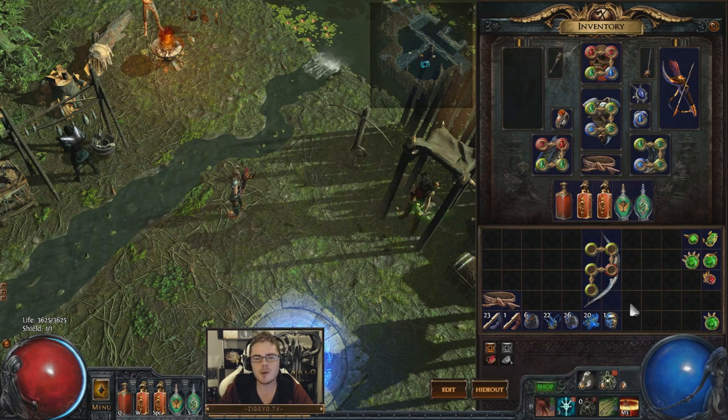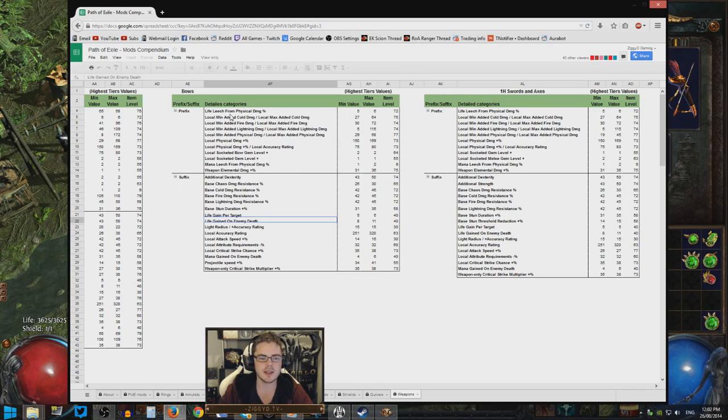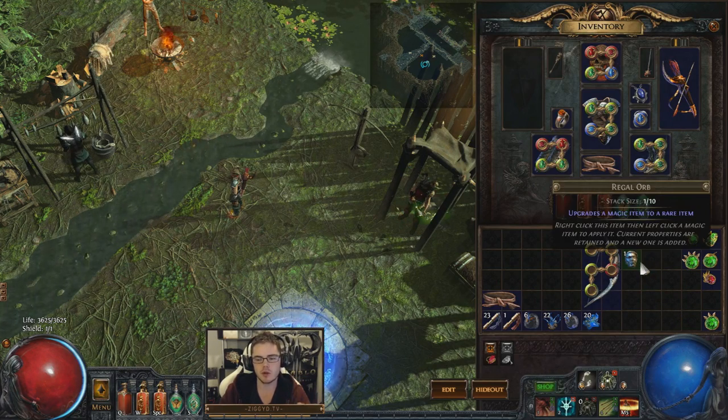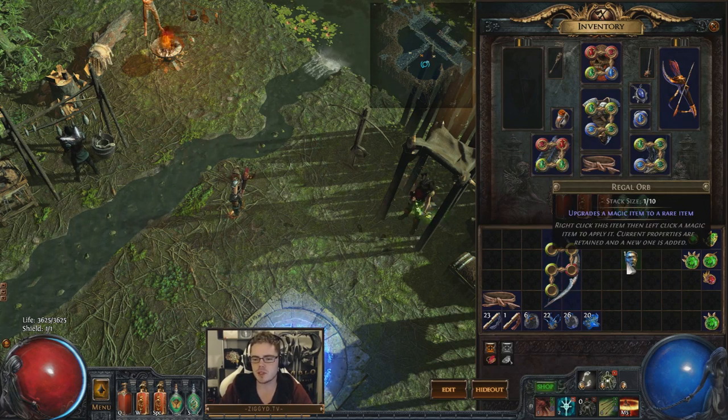Now we're going to regal it. We're moving on finally — going to use this regal orb. What we're hoping for is we can now get any of the prefixes and suffixes we don't already have. We have crit multi and we have IPD. Ideally we would get a high flat physical damage roll — then we won't need the master crafting at all. Or you can use master crafting to add something else. It could be good if we get attack speed, crit chance would be really nice, we could get a hybrid physical damage roll. There's a lot of bad things we could get but also some really good things. I like the idea of using the regal first and then using master crafting as a backup if the regal doesn't pay out.